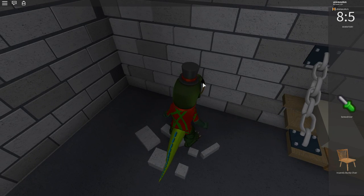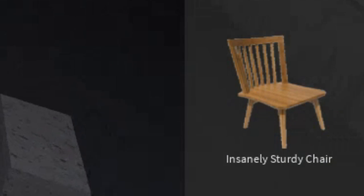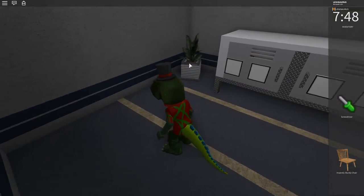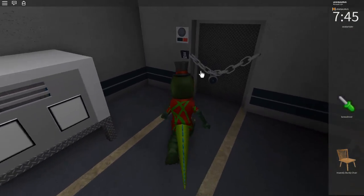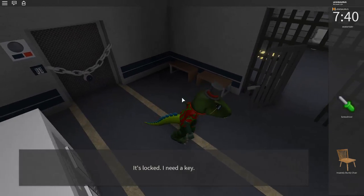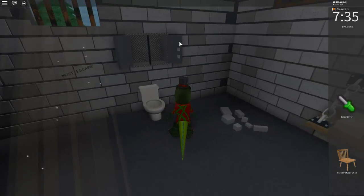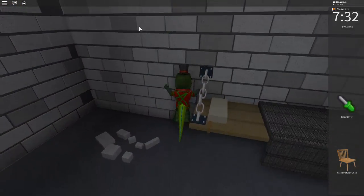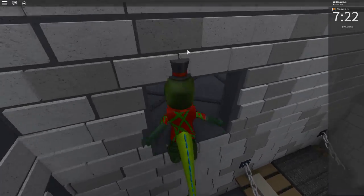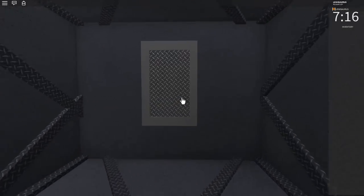"Sturdy chair... insanely sturdy chair" - that is one sturdy chair. It's probably part of a code, but I haven't needed a code yet, so maybe when I need a code I'll understand what it means. This thing looks like it needs a code but it's locked - I need a key. What happened to the other key that was under the candle? I probably used it. Maybe I can use the screwdriver here. I used the chair and stood on it.